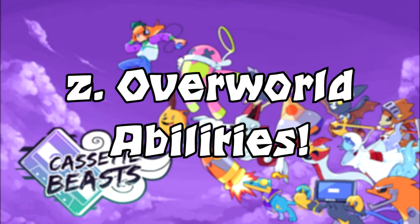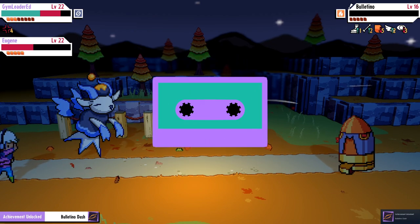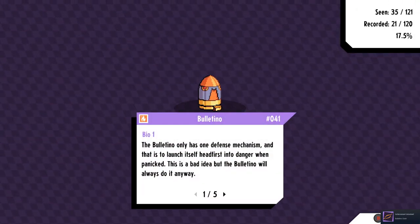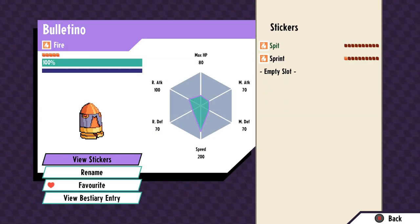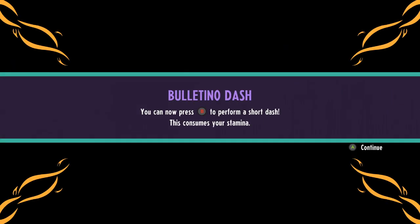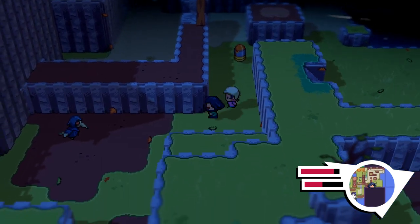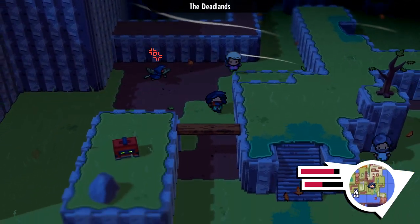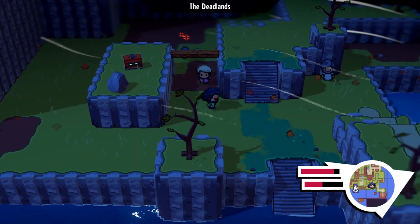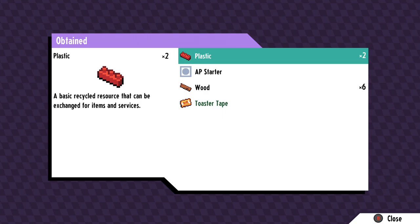Number two: overworld abilities. While we're on the topic of the recording mechanic — since you don't actually capture monsters, you transform into them — there are certain monsters throughout the world that will allow you to gain special abilities by recording their data. These abilities make world traversal much easier and include the ability to glide, which you won't miss because it's part of the main story, as well as abilities to dash, break through rocks, swim, and take control of electromagnetism.